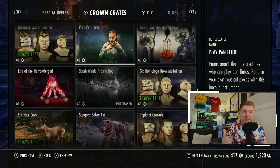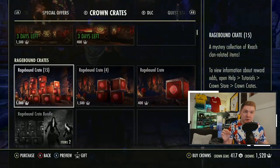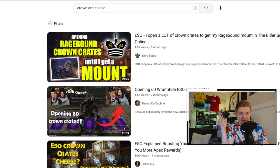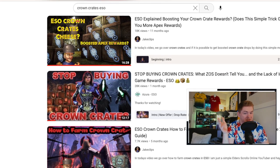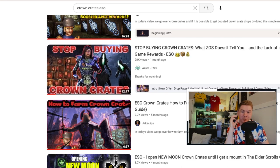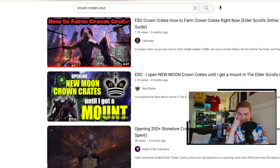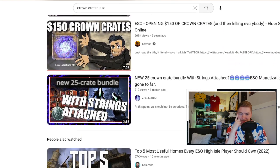The reason I find this such a fascinating topic is the love-hate relationship that ESO has with crown crates. If you look them up on YouTube you get a healthy range of emotions — videos like 'Opening Until I Get Them' at 29 minutes, a video on boosting apex rewards, Azura's 'Stop Buying Crown Crates: What ZOS Doesn't Tell You' — amazing content creator, subscribe to them — plus more videos showing the full spectrum of opinions: for and against.